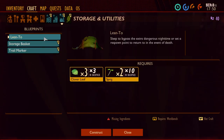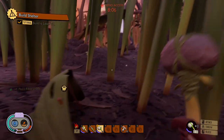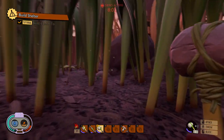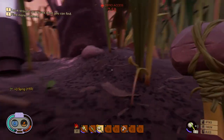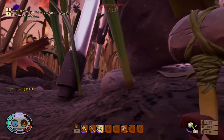Here you can see me crafting the lean-to, which is a place where you can respawn when you die. I just need to tap it and press E to craft it. But for some reason, when I died after this, I didn't spawn there — maybe I forgot to do something. Anyway, I continued exploring the place.